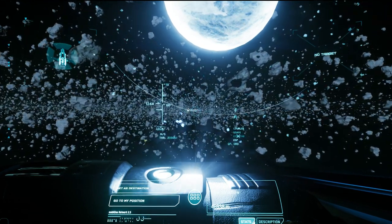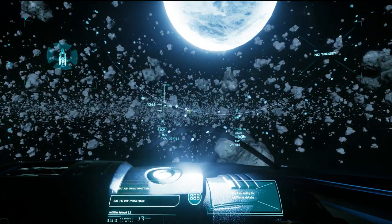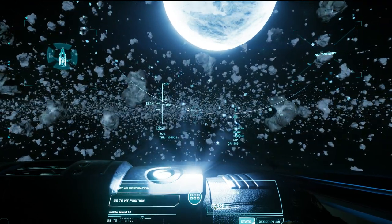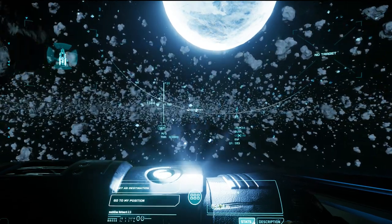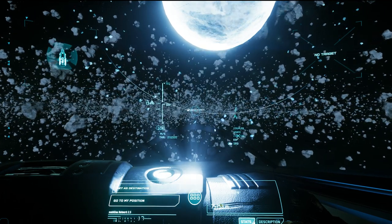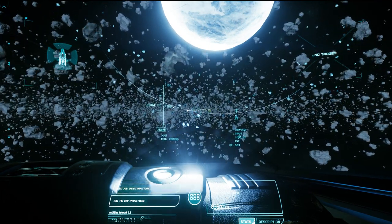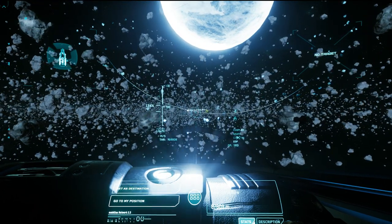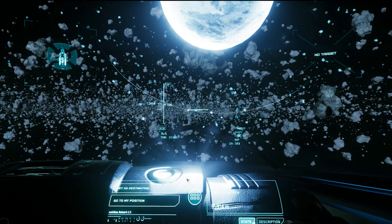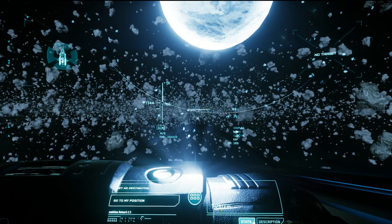Grimhex is selected but you don't need to select it as a target. Select Jela as a target so you get the distance to Jela, then click with the mouse on Grimhex so you can follow the distance down there. You have to get away from Grimhex until the distance reads exactly 254.6 kilometers.